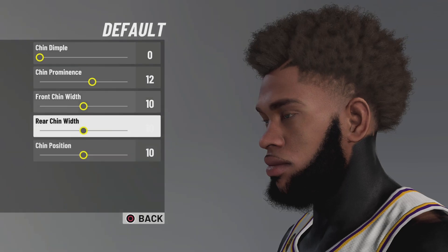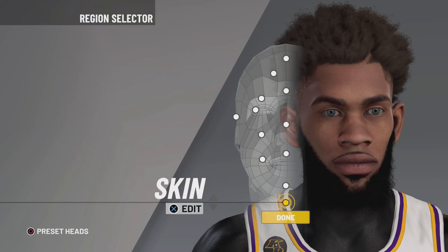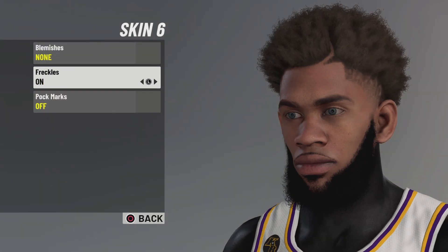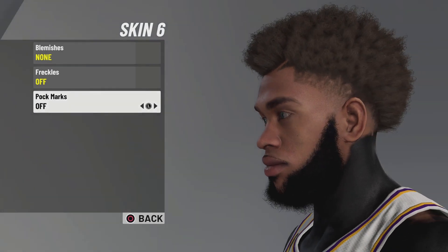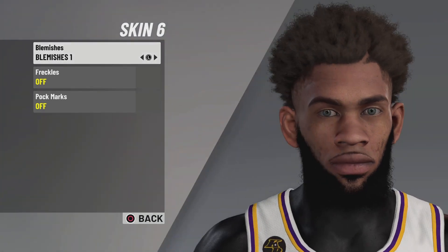For all you boys using this face creation — if you made it this far, comment W, because it's obviously a W. Last but not least, skin tone 6. You can turn freckles on if you want, but I like clear skin. I'm just showing you guys what it looks like with the dots on and the blemishes — but yeah, I don't like that.